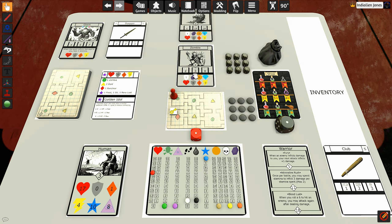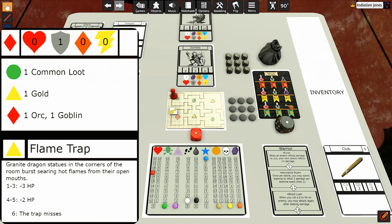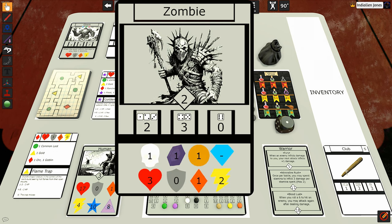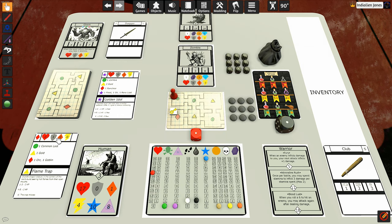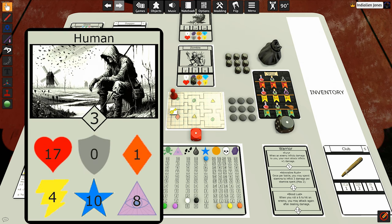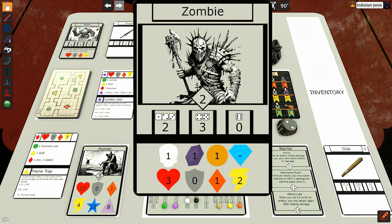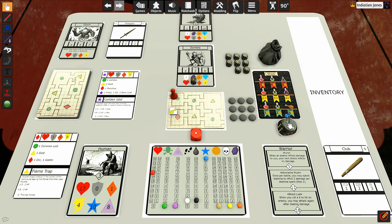We've got a zombie here. We're on level one of the dungeon, so we take one card and flip it — he gets plus one to his toughness. The heart, shield, orange diamond, and lightning bolt symbols are the modifiers added to the bottom row. So he gets one toughness. He's got a speed of two; we have a speed of four, so we get to attack first. The zombie's armor class is two — we need to roll equal to or higher to hit.